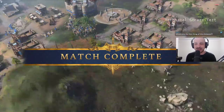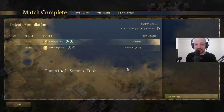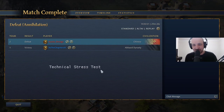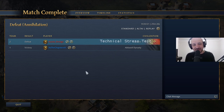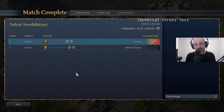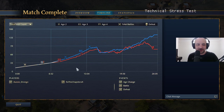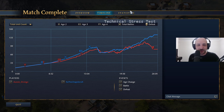Aussie Drongo gets taken out and decides to tap out, realizing that three-town-center Abbasid Dynasty is maybe just too much for the one-town-center Chinese to really work here. Chapster takes the win. Aussie Drongo — unfortunately the theorycrafting not quite coming through in this game, but a super entertaining game nonetheless.